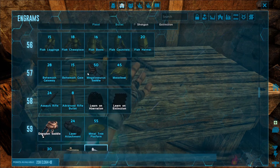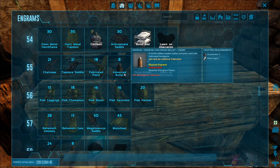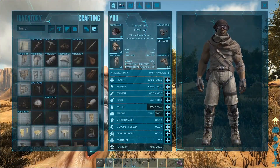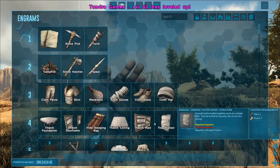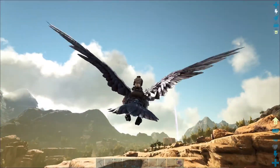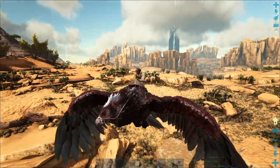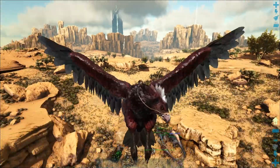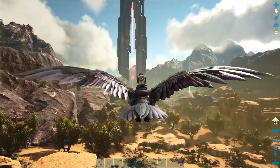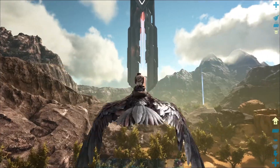Next level we can get the argentavis saddle, which will be awesome — then we can start flying around, picking up dinos, carrying lots of stuff. There's that level! We're going to put points into movement speed so I can save myself if needed. And — oh my god, this is awesome! I've been waiting for this. That is a big, big desert. But it is nice to be up in the air!